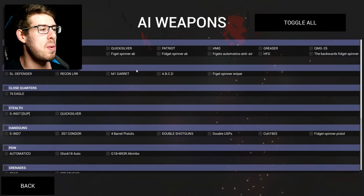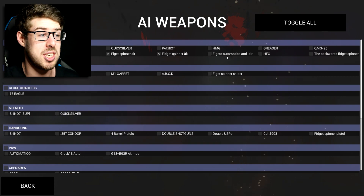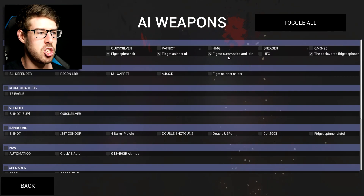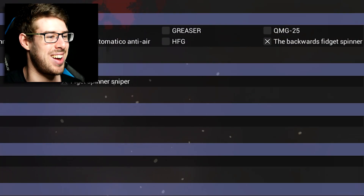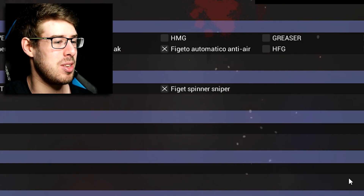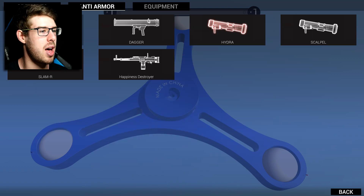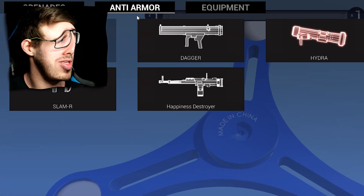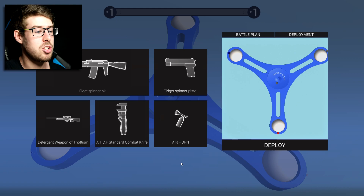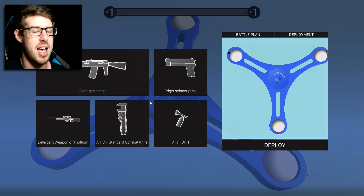Alrighty, now we're moving on to the Spinner of Fidgets map. I have disabled every single weapon because the only weapons I want on this one are the fidget ones. We've got the two AKs, the Fidgetto Automatico anti-air, the backwards fidget spinner, the sniper, the pistol — there's loads in here. So I'm going to have myself the Fidget Spinner AK to begin with and stick with the pistol as well. I'm going to swap this detergent weapon of thotism out for something else, which I cannot at the moment, so we're just going to swap out the Fidget Spinner AK every so often.